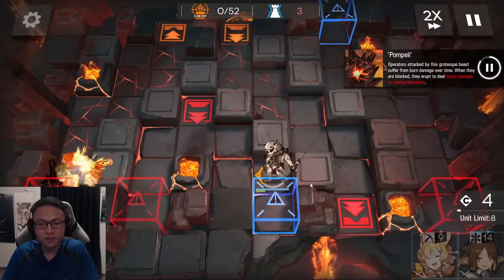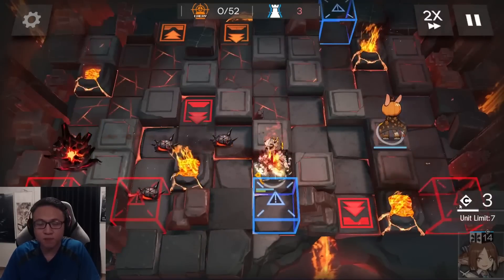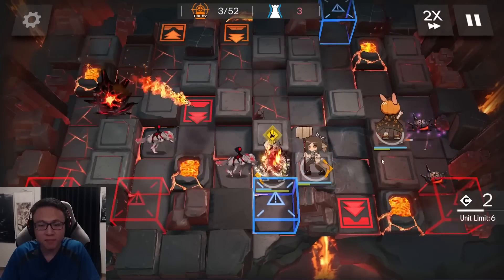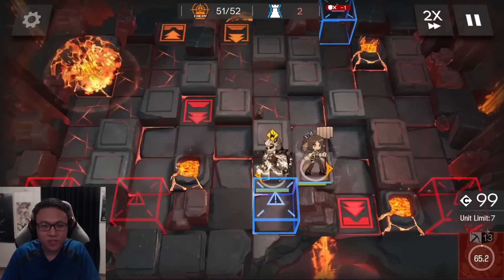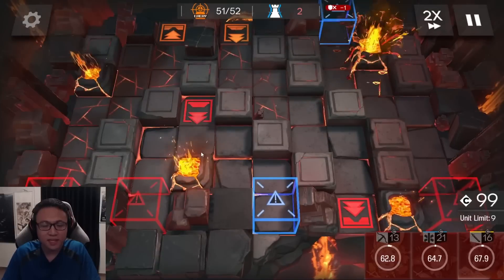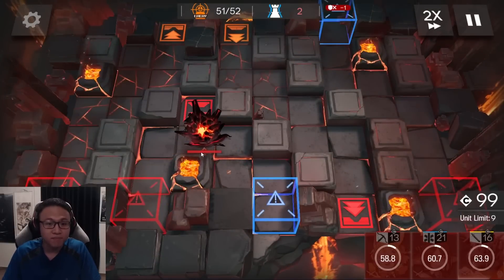Place Mountain right over here, turn on his skill, then place a Cruz over there and also deploy a multi-target medic. Turn on your multi-target medic skill when necessary, and at the end retreat everybody once all the enemies are killed and simply leak Pompeii. That simple.